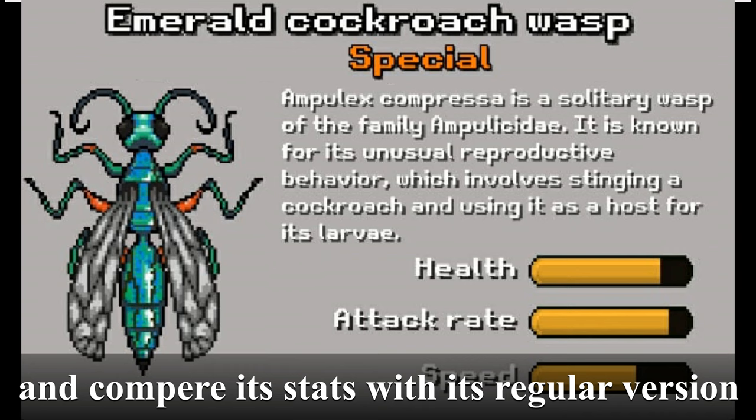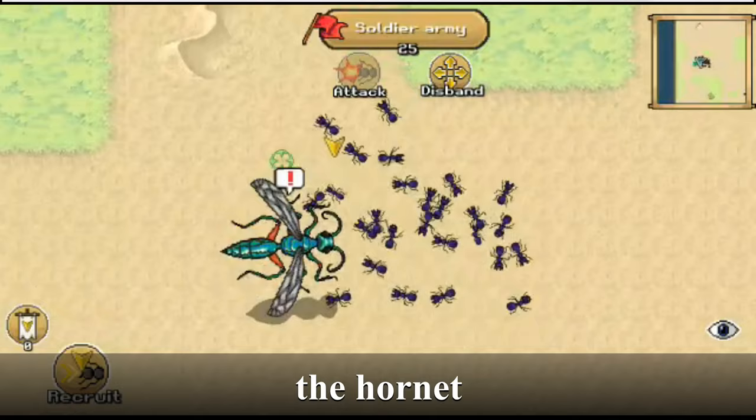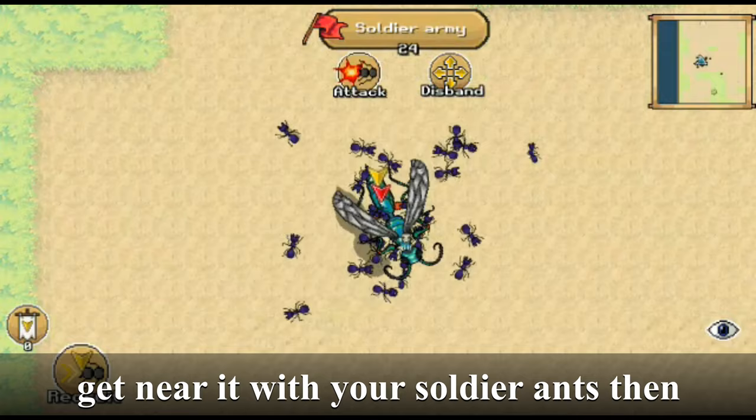To defeat the emerald cockroach wasp, get near it with your soldier ants. When the wasp eats one of your ants, attack it, then call in a replacement ant and repeat.